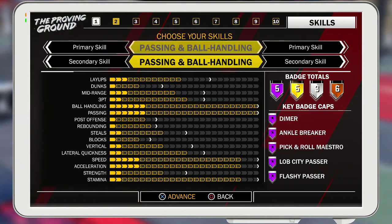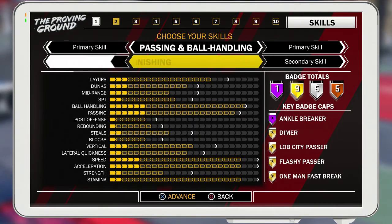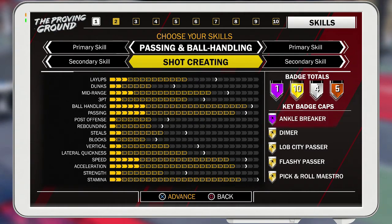If you mix it with a slasher you get ankle breaker. Your dunks are halfway, layups are a little more, ball handling is great, passing is great, speed and acceleration and stamina are pretty good too. Playmaker slash shot creator actually got the ankle breaker Hall of Fame as well.